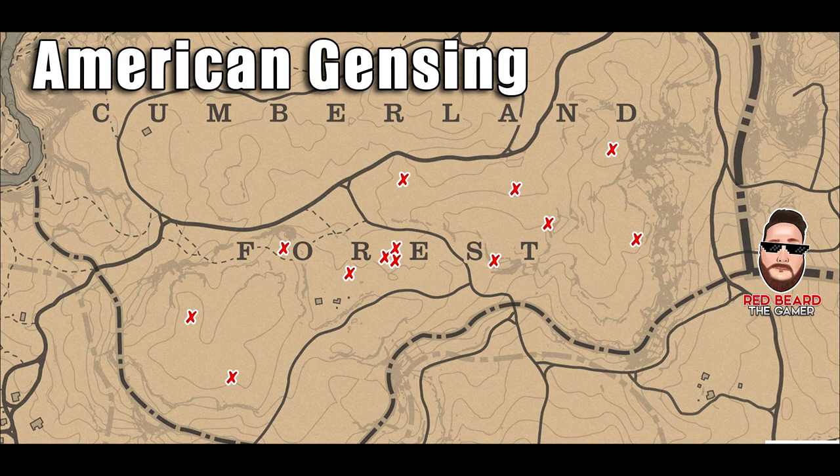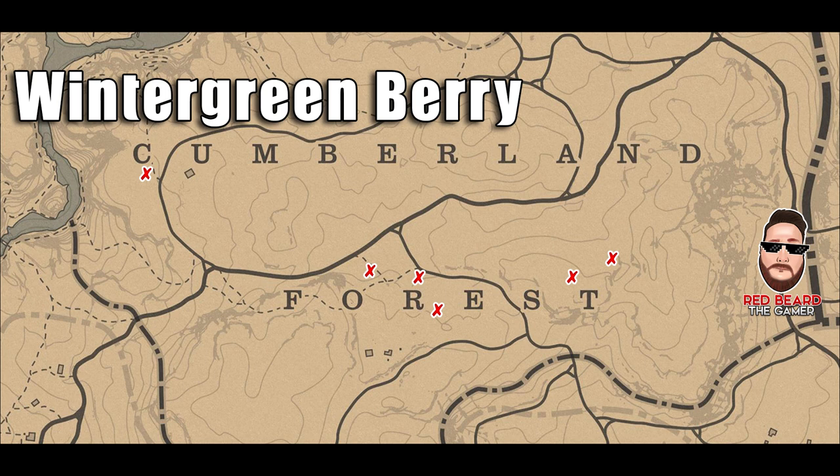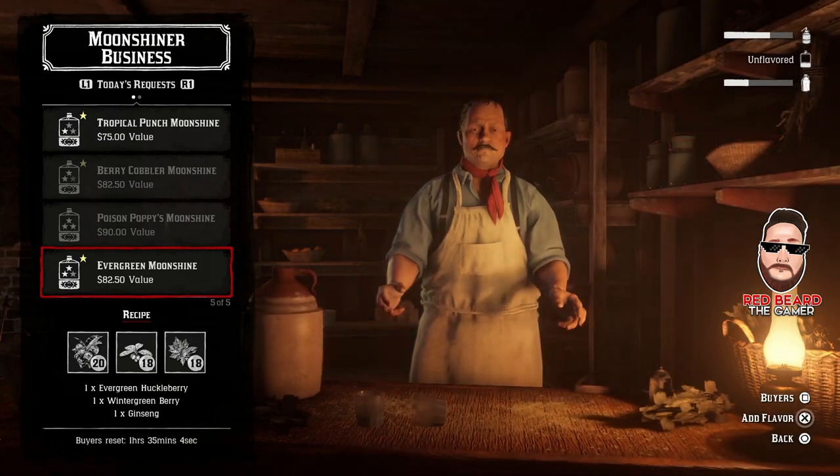You're going to find some of the other ingredients for this mash here as well. These X's are static locations where the exact plants are going to be. You're going to find some of the Wintergreen Berry throughout here too. So right here in the same location, these are going to be static locations of Wintergreen Berry. When you look for the ginseng, you're going to find these as well. You're going to find some right below the C in Cumberland Forest, mainly right between the R and the O in the word Forest itself, and then some down here by the T. There are more plants here, but these again are static locations where you're going to find them. So those first two ingredients you're going to knock out right away, and all you have to do is be in the Valentine area.